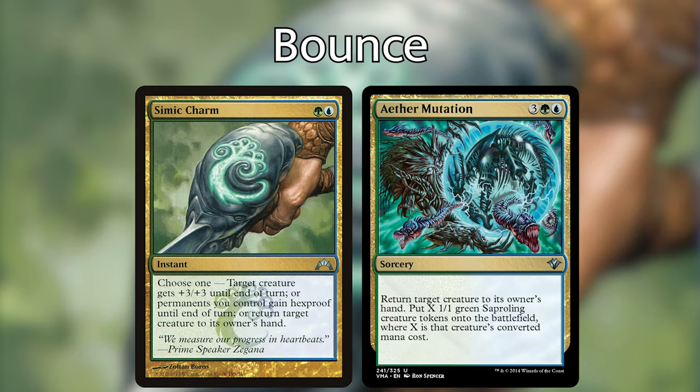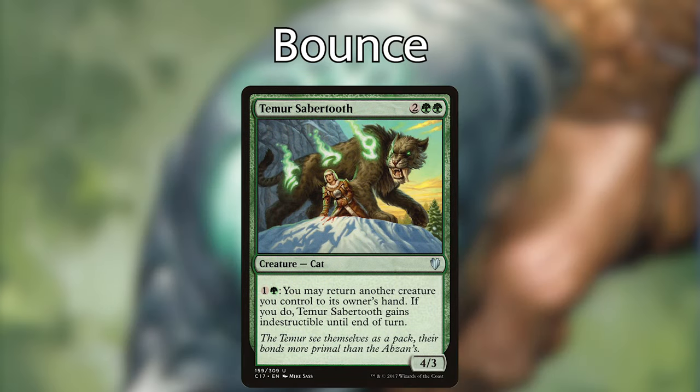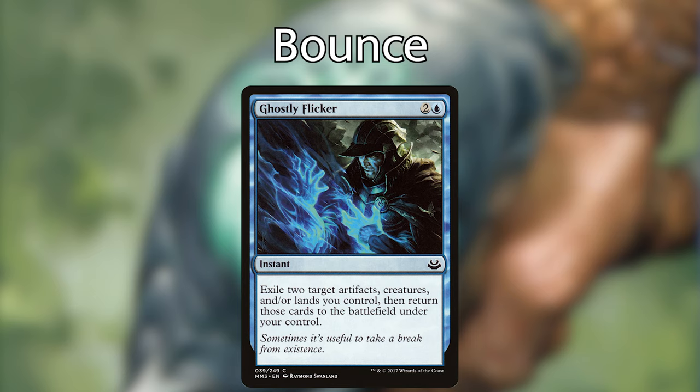Now for more specific synergies for the Uro strategy. The first is Bounce Spells. Getting Uro into your hand can be helpful in a pinch when you don't have enough cards in your graveyard to escape Uro but still want card and land advantage. Simic Charm and Aether Mutation both do the job, plus they're not bad at interacting with opponents. Teemer Sabertooth can let you return Uro repeatedly. And Ghostly Flicker can help us double up on Uro's enter-the-battlefield triggers before it gets sacrificed. You have to keep in mind that unless you keep Uro on the battlefield, he's going to end up in the graveyard eventually.